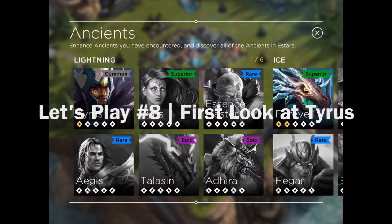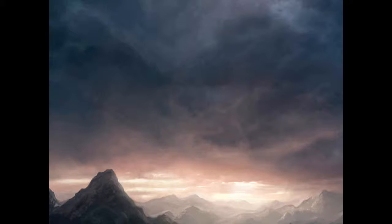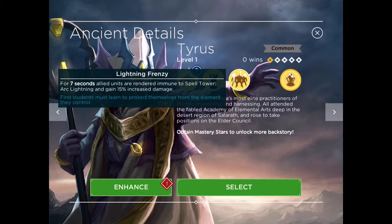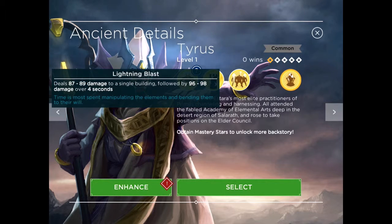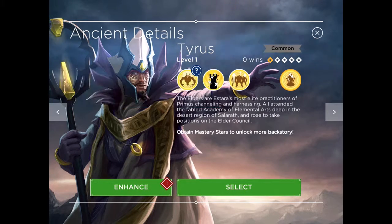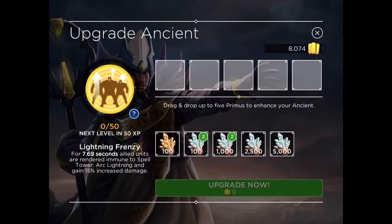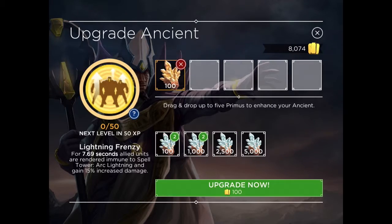Welcome to Vax Attacks Episode 8 in our Let's Play series, a first look at Tyrus. Tyrus is one of the new Ancients in the latest release. He's got some pretty decent spells: a Lightning Frenzy to increase the damage of the troops, a Lightning Blast, as well as the ability to summon Lightning Elementals.